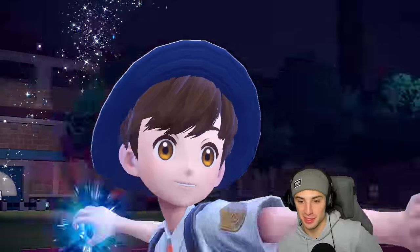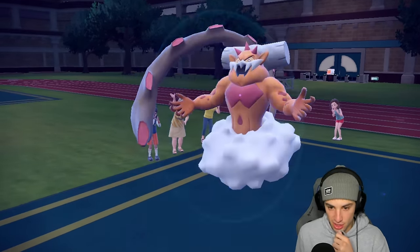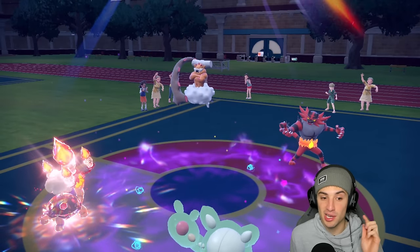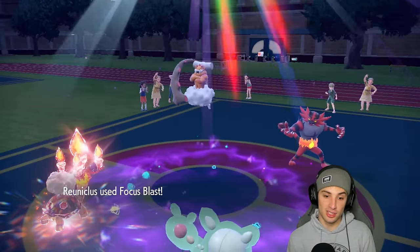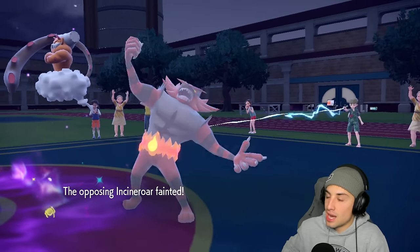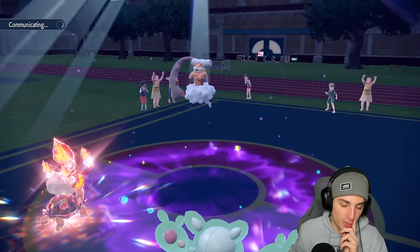RNG screwed me last match but it's due right now - this Focus Blast should land. Fingers crossed. We Terastalize Torkoal for the fire damage boost. Landorus ends up using Protect. As long as we land the Focus Blast we're fine. Eruption flies and pops the Incineroar doing big time damage. Focus Blast lands - Incineroar is dropping. Get it on out of here. Now we're free to use Expanding Force and Erupt the rest of the match. You have no terrain control Pokémon - that's huge.